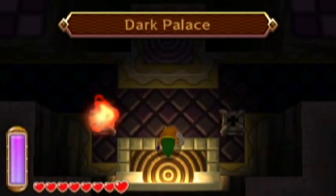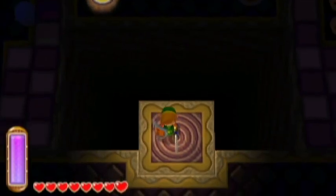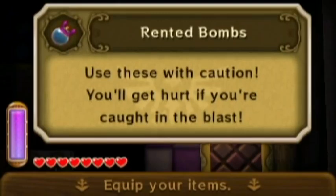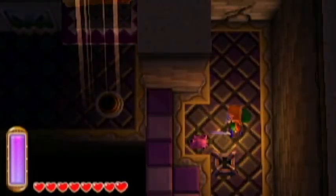Welcome back to A Link Between Worlds on Hidden Triforce. This episode we're going to explore the Dark Palace, which is one of my personal favorites in this game — it's a real creepy kind of dungeon. As you can imagine it's pretty dark in here, so we're going to be using the lamp quite a bit.